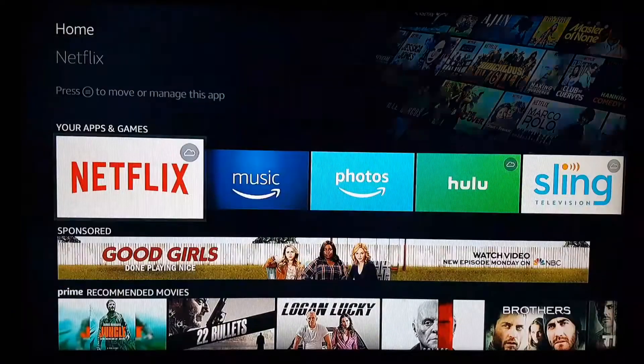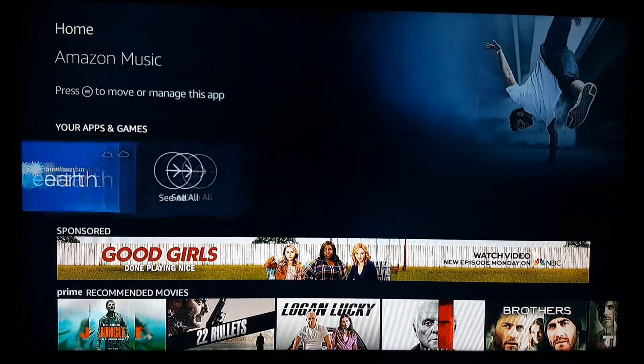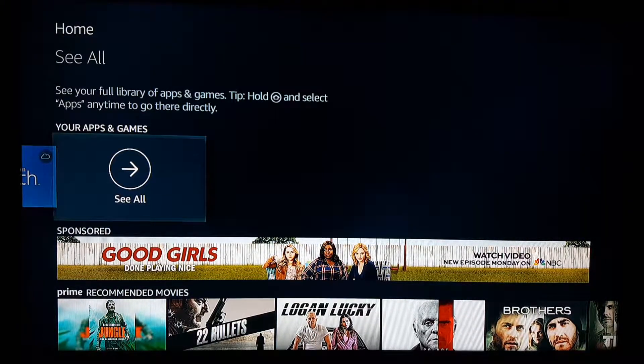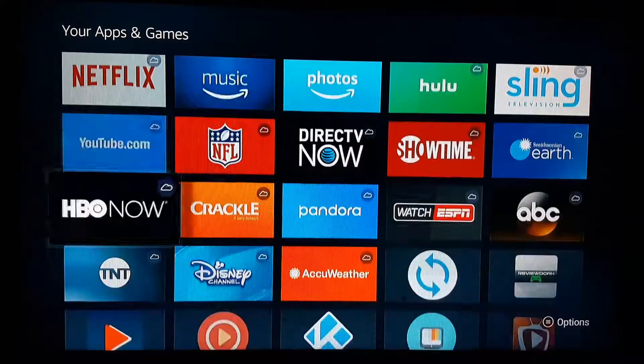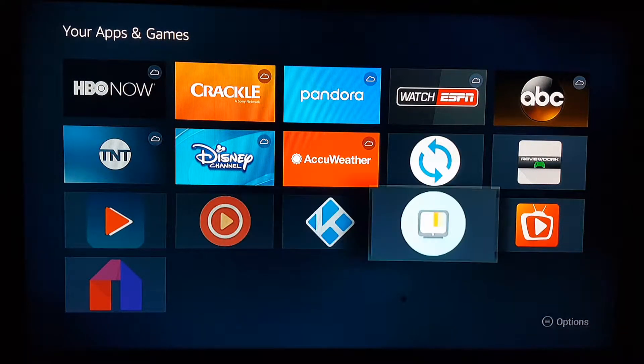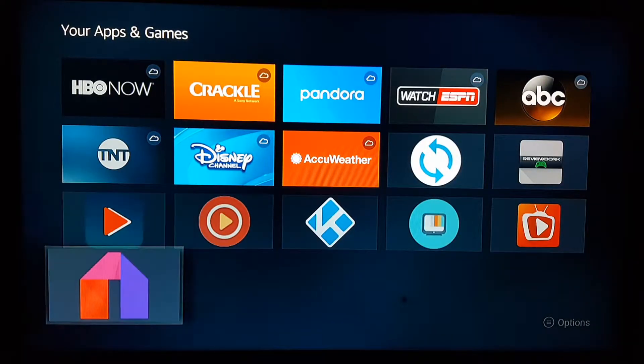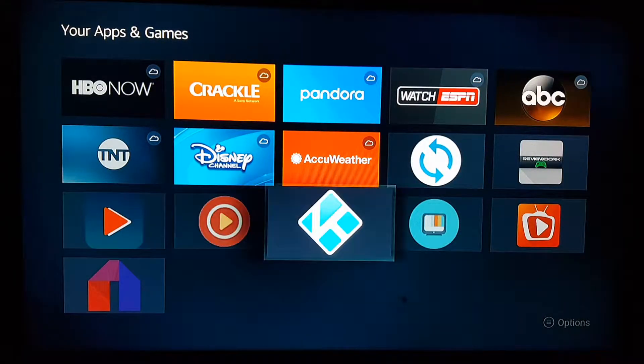All you do is go down to your Apps and Games, scroll all the way over to where it says Apps and Games, click 'See All', and you'll come out with all your apps. Here you go — you have your Kodi, Tubi, CyberFlix, RDS Sports, FreeFlex, and Mobdro. This is what I have on this Fire Stick.